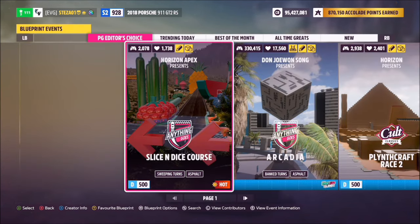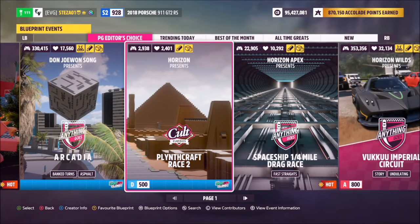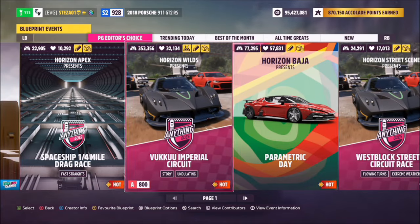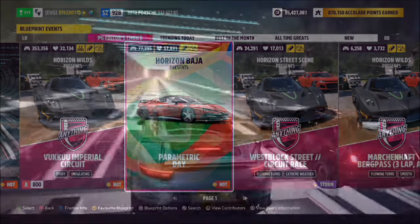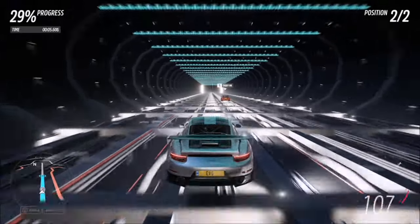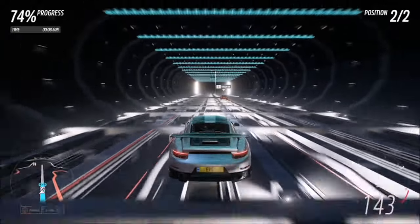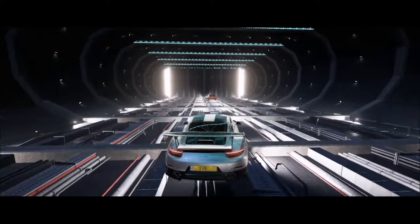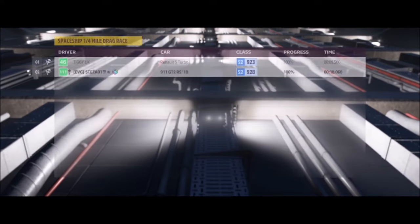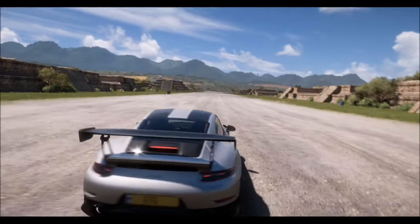The other way is to go into the Creative Hub, then into Event Lab blueprints. You can browse all current blueprints — trending ones included. I went for the spaceship quarter mile drag race because it takes about 15 seconds to complete. The challenge only requires you to complete an Event Lab event, not win it. I recommend any short drag race, or ideally one with no car criteria so anything goes. Just pick whichever is quickest for you.